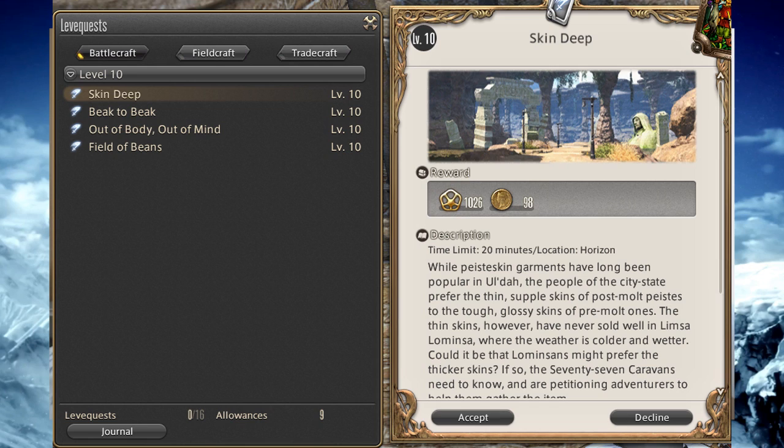You're allowed to hold 16 of these guild leaves at once, which is very strange. I don't know a time when anyone will actually have 16 unless they grab four for gathering, four for crafting, four for multiple types of classes — and even then they'd probably have to go to an additional location for this to happen.